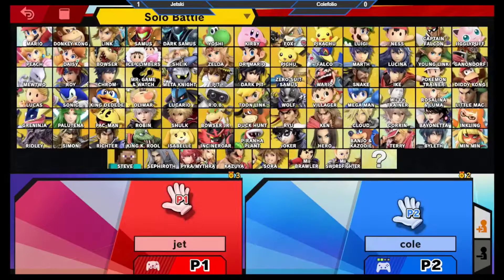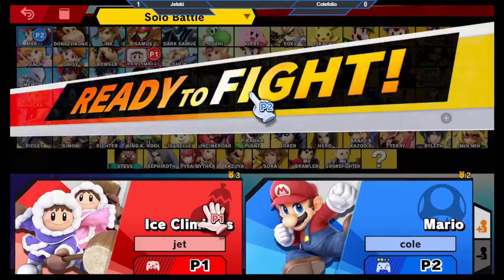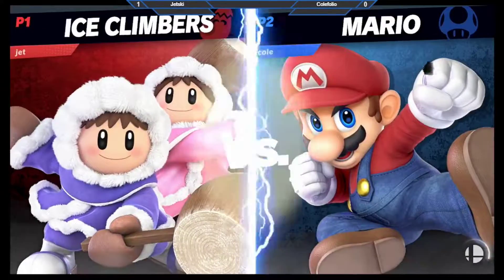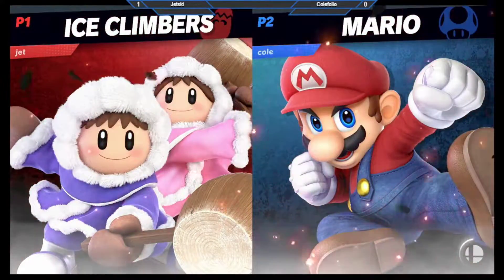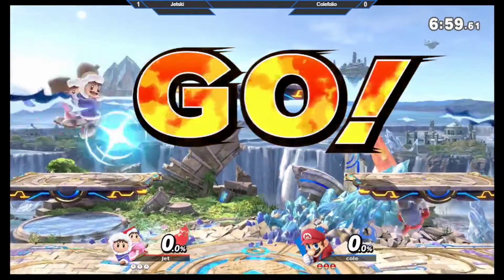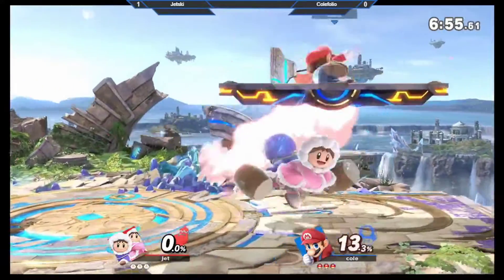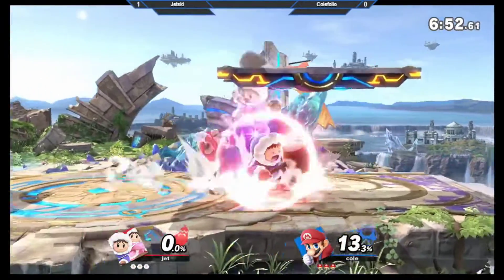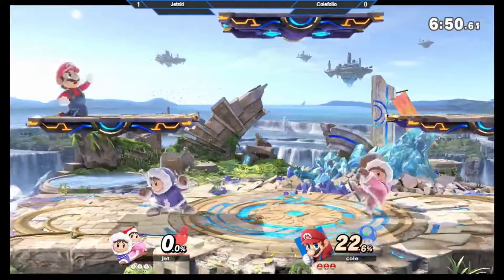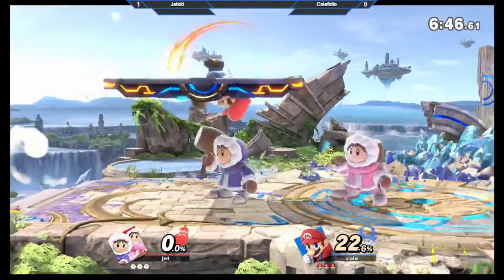We're gonna see a runback on Battlefield. Are we gonna see the Pikachu switch though? No — what happened to secondaries? That is a sign of respect when you get a ranked player to actually go their main. It means they're not confident in their secondary beating you. Jet just likes to play Icies, I think.